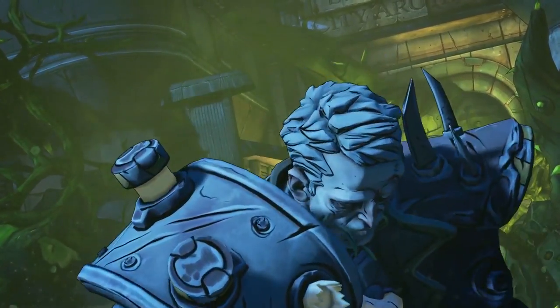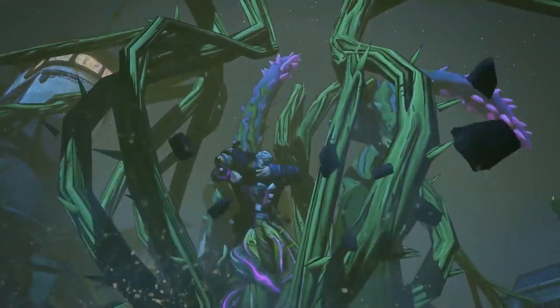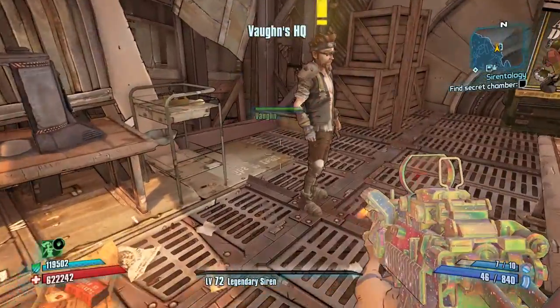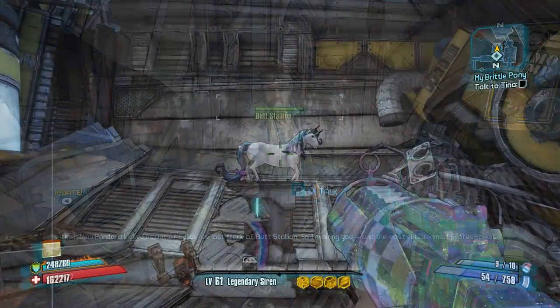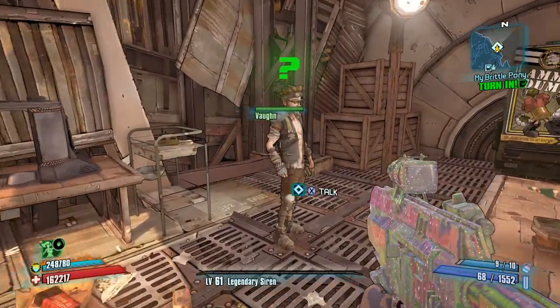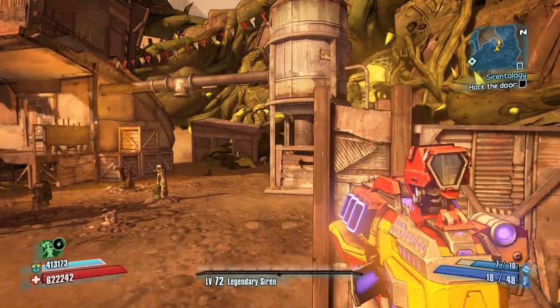First, here's where to get this launcher. You need to complete all the storyline missions and get to the end where you fight Hector, and once you defeat him a side mission will unlock called My Brittle Pony. You pick it up from a character called Vaughn in the Backburner area. He'll send you to Helios Fallen where you meet Tiny Tina and help her rescue Butt Stallion. Once rescued, you head back to Backburner and turn it in to Vaughn, and right after that the mission for the launcher will become available.